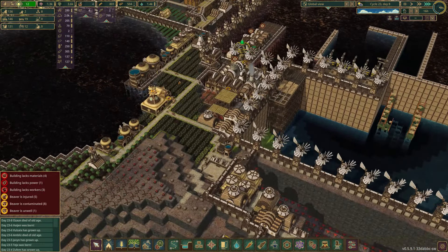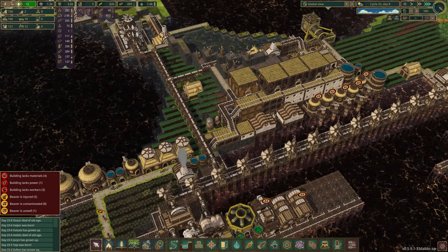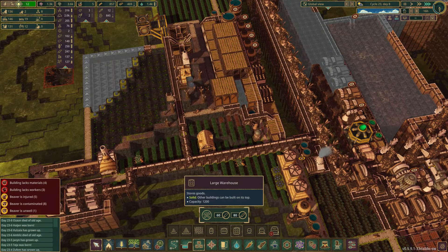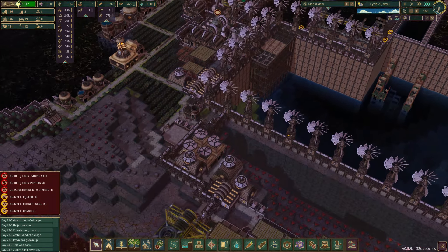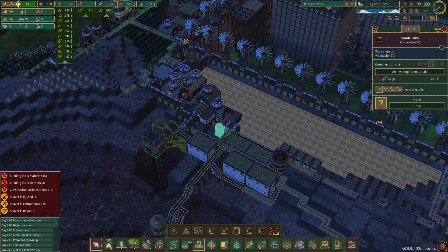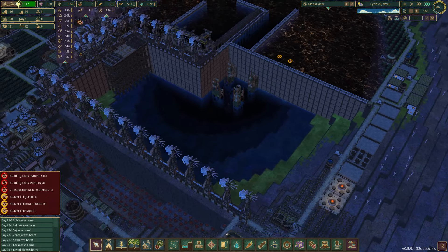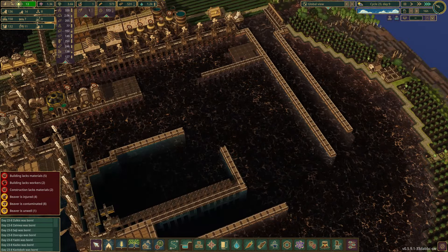Our water storage is full and we have nowhere else to add water storage right now. You can add water storages all over the place — little tiny ones — there's plenty of room for that, though I find that to be probably a little unnecessary. We have eight contaminated beavers and I don't know where they're getting contaminated. If you've told me in the comments, I apologize. But they're definitely getting contaminated — from whence, I do not know.